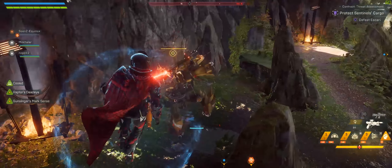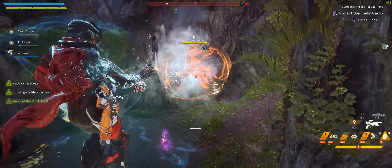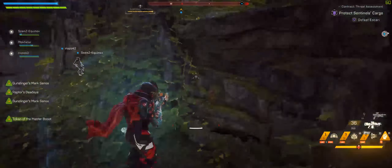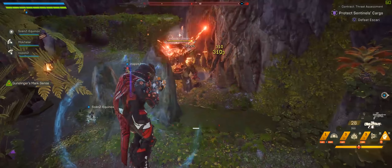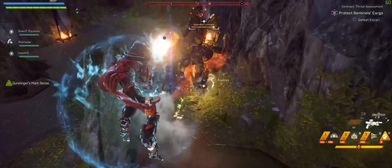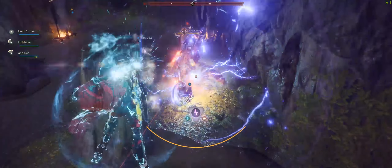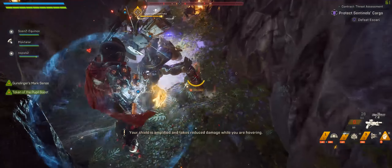Currently, if you want to test a weapon or build, you must first load into the forge and create your loadout. Then you must load out of the forge and hop into your javelin. You're then met with another load screen to get out into free play and now you can begin to test. Now if you get out into free play and realise you forgot to equip a certain bit of gear, then you need to end expedition, load back to Fort Tarsis, load back into the forge and change the bit of gear you need to change. Then you have to go back through all of the loading again just to re-enter free play.